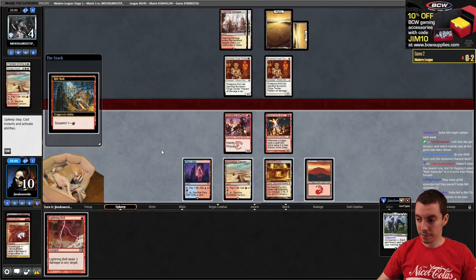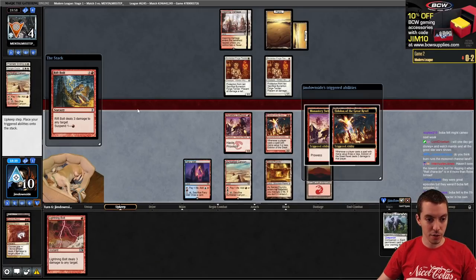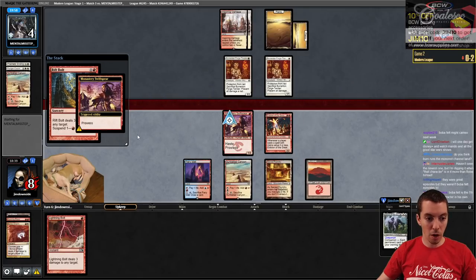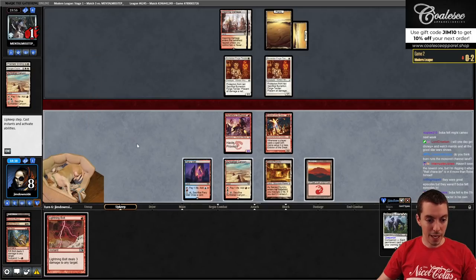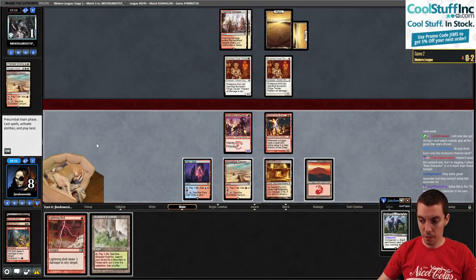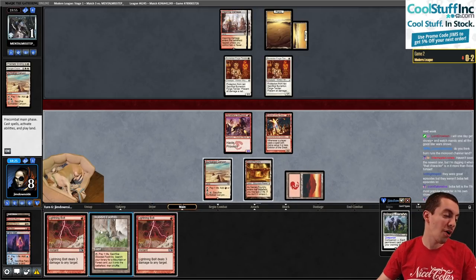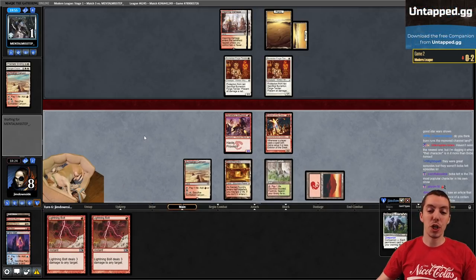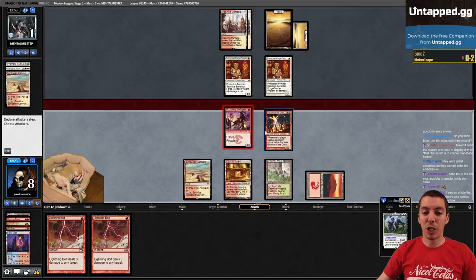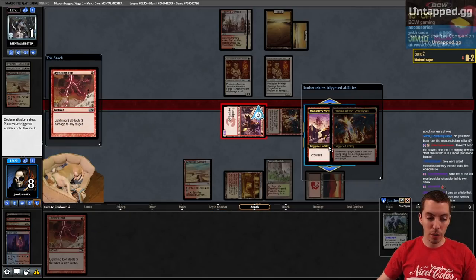Fire up Rift Bolt - upstairs! We are all stacking damage here obviously. Now they're at one. Now we just bolt them and they have to prevent it - they just die right? Unless they have a removal spell. Let's pop one of these canopies first and draw a second bolt. Did I not tell you the game was going to turn around, folks? Didn't I tell you? We're not losing any more games in this league - not even a game. I declare right now.